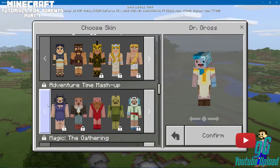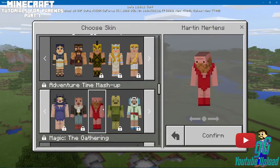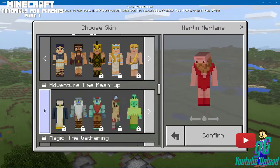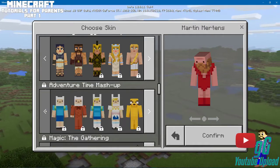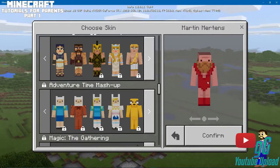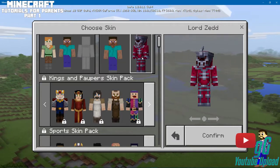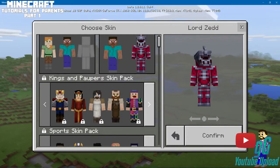Dr. Gross is free. Martin Mertens is free — I can't pronounce his name. There are a couple other free ones. But basically there are free skins you can use. And this is what your character will look like in the game, plain and simple.